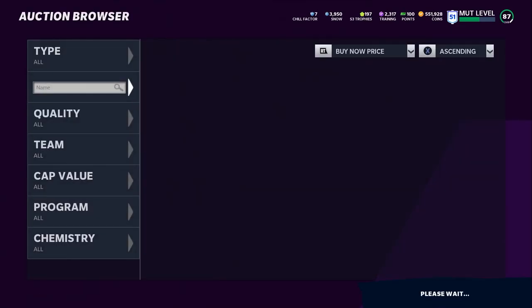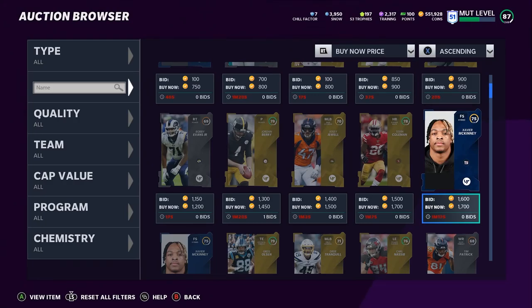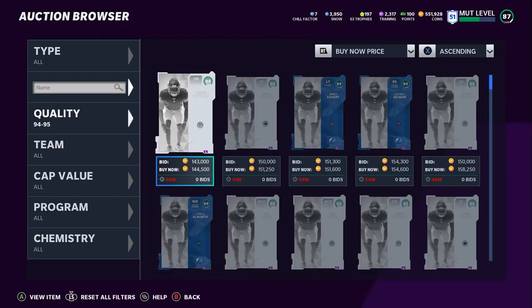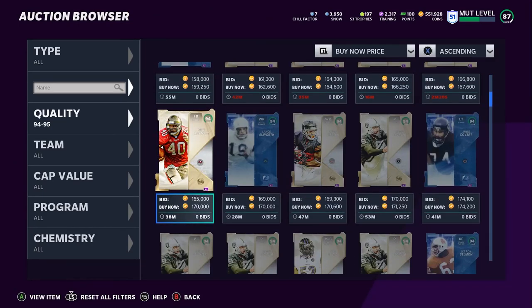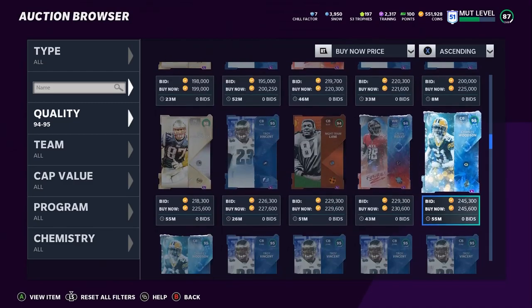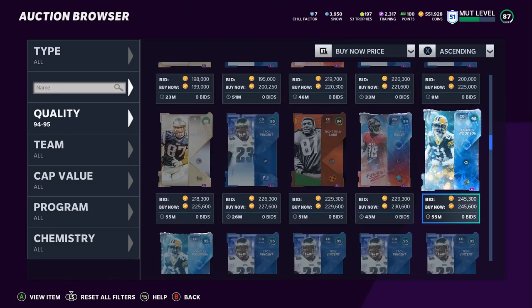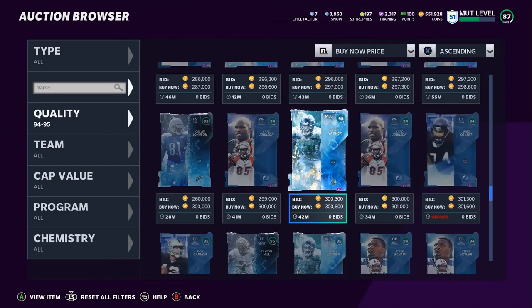More than likely there's going to be a market crash from Christmas gifts. Whatever drops in the gifts — if zero chill players drop, go pick them up. For example, if the gift drops a 93 Xavier McKinney and it drops exclusively for him, he's going to be cheaper in value. If one of the gifts is Master Derrick Henry or a 50-rated player above 94 overall, go pick up a bunch — Aaron Rodgers could drop instantly. Take advantage of all this. If one of the gifts is Charles Woodson, he might go into the 190–199k range, same as Night Train Lane.